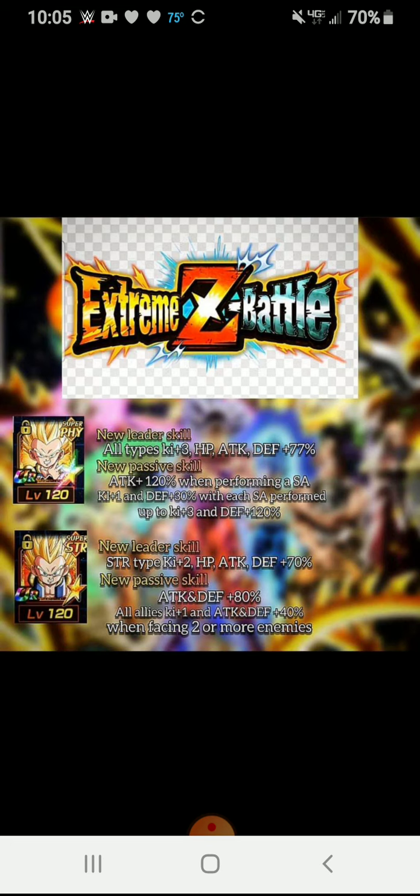The EZA should be dropping tomorrow, along with the Super Saiyan Blue Caulifla-Ken EZA. New leader skill for STR Go Tanks: STR types, Ki +2, HP, attack and defense for 70%. Passive skill: attack and defense 180%. All allies Ki +1, attack and defense for 40% when facing 2 or more enemies. He's pretty good, he's okay. Seal Tanks are definitely better.